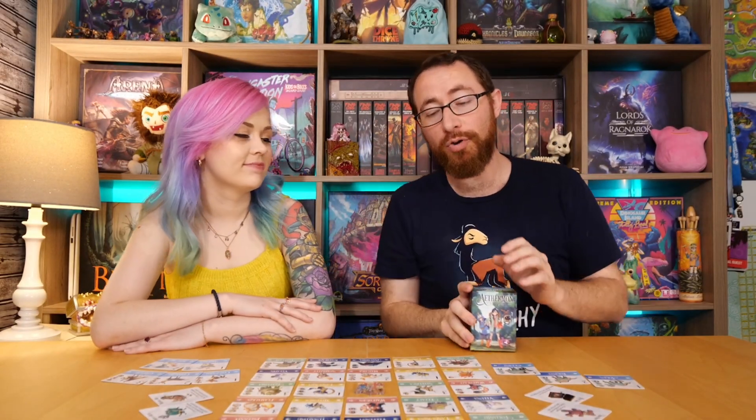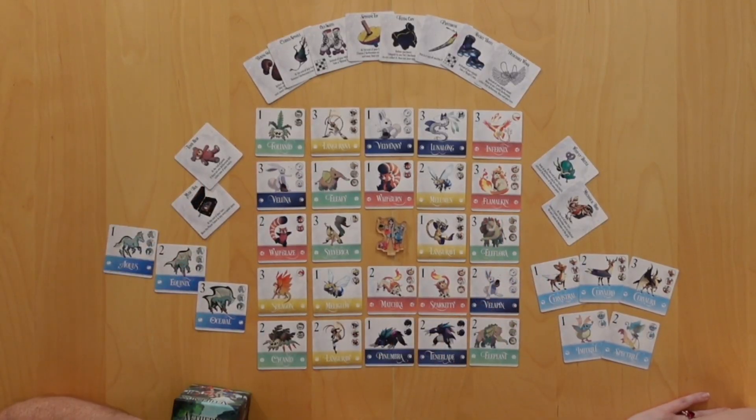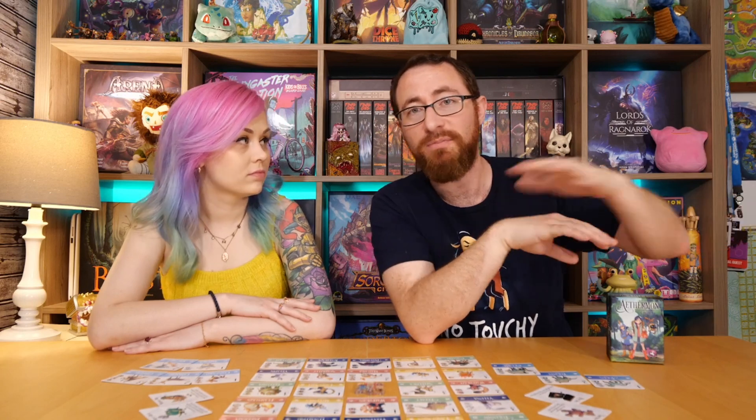Aethamon Collect is a 2-4 player game with both cooperative and competitive modes, and everything you see here is a prototype — rules and components and all that subject to change. This will be launching on GameFound. I'll have a link to the crowdfunding project down below. Full disclaimer that I worked for GameFound as well, although they reached out to me directly. This is not paid coverage at all; they just reached out to me to cover this game.